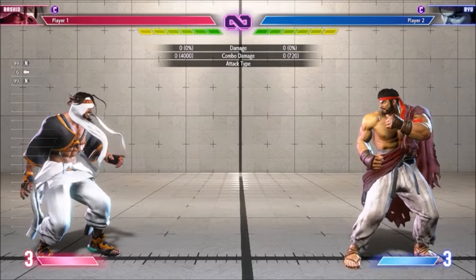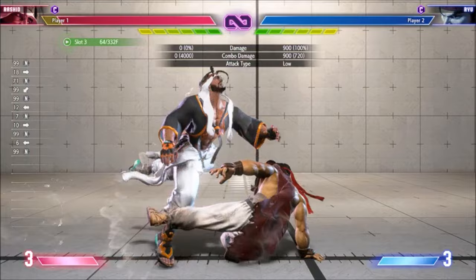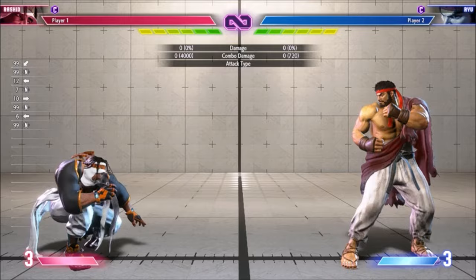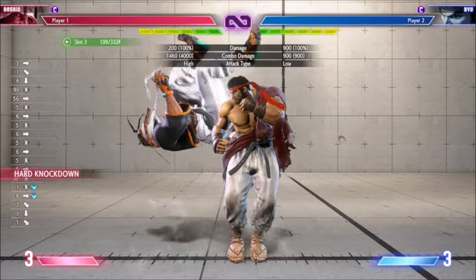Rashid's EX Mixer is invincible and it hits on frame 6 — generally it's his best reversal by far. Both Super 1 and Super 3 function as reversals; they're 9 frames and 11 frames respectively, and combining the cost and super freeze, they're more telegraphed and less frequently available. The reward is higher of course.